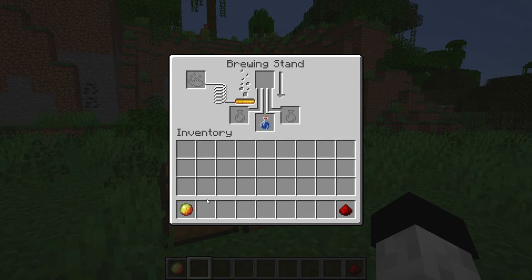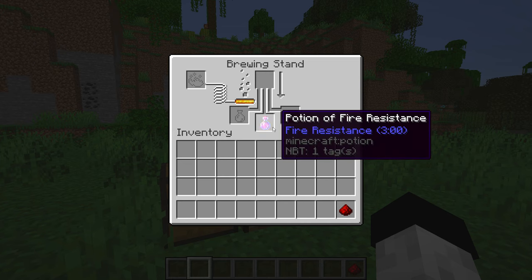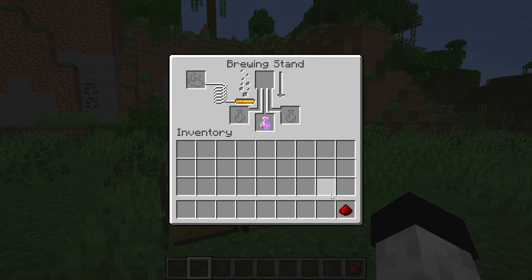This will give you an awkward potion, to which you need to add magma cream. And now you have the potion of fire resistance which will last for three minutes. To make this the eight minute version instead, simply add some redstone dust.